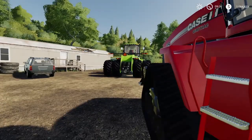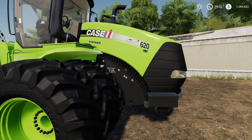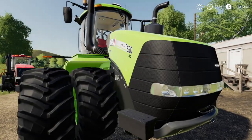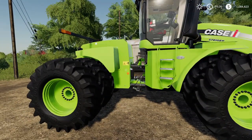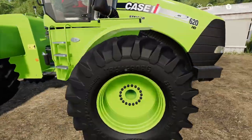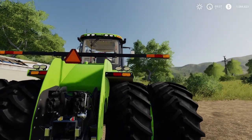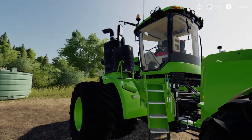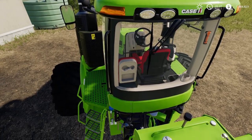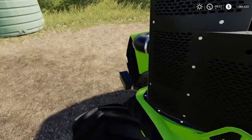It is a Case IH Steiger AFS 620 HD. We get this one in a nice bright neon green — I don't know the exact name for it, but this one is awesome. Even the Case logo is in green here. Huge duals on this thing — big duals. I've got just the regular hitch set up. I've got the American spec on it instead of the EU. And this one has just a couple more lights on it. Oh — do you guys see that? There are cup holders in the seats. I never realized that. That is so awesome.